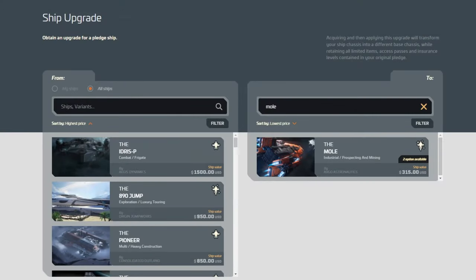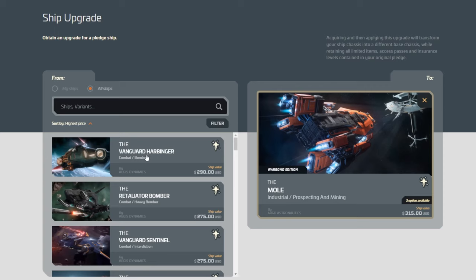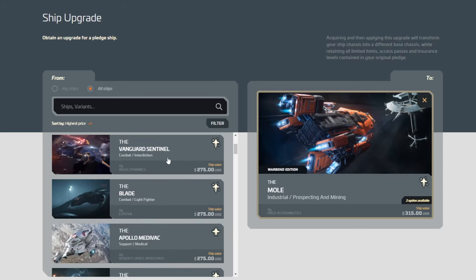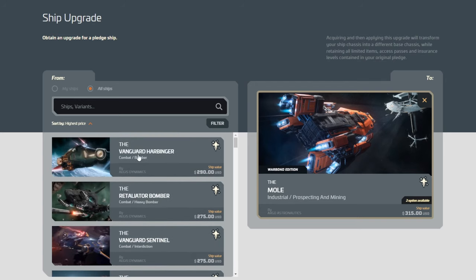First up is the Mole. With a war bonded Mole, we've got the Vanguard Harbinger as the best choice. Again, as it goes down the price stack, you lose money and leave it on the table. So that's the best one to do.